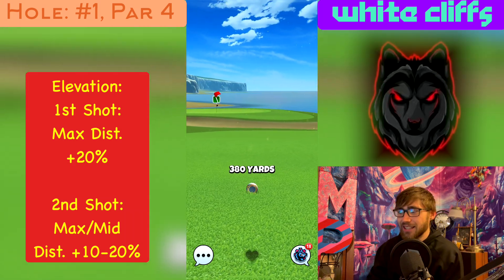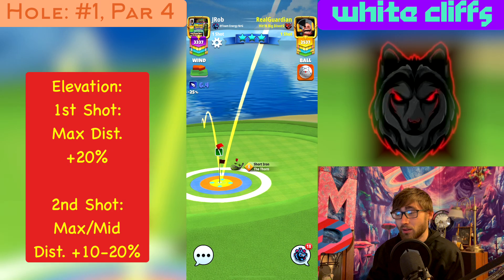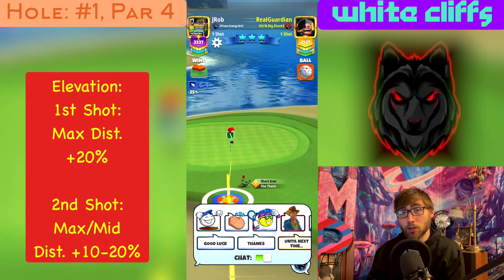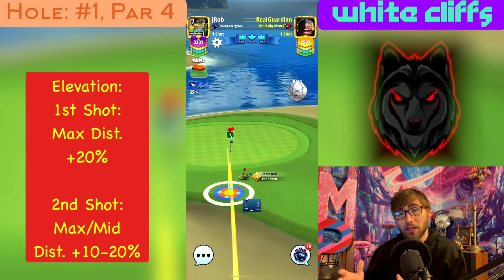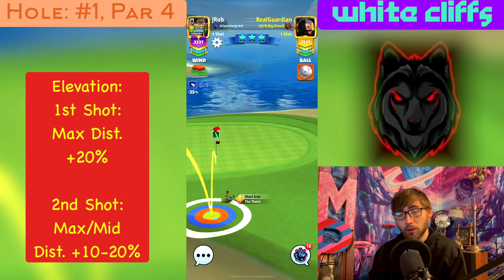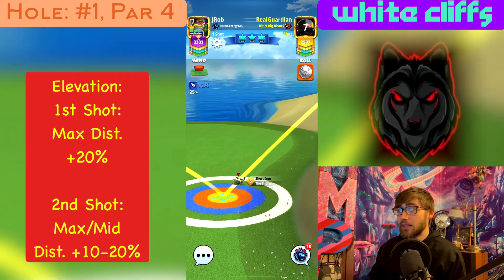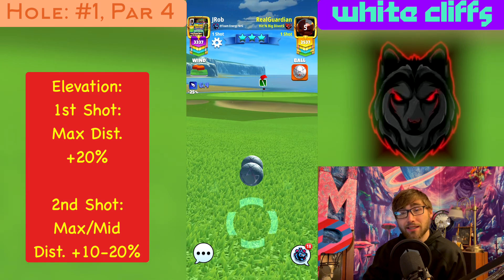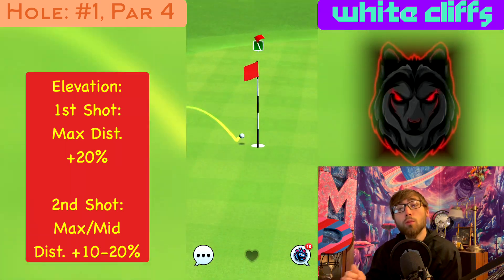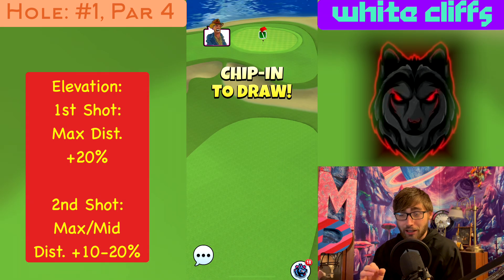That's going to set us up for one or two different shot options. Depending on your club level, you may want to go with the Thorn or one of our other options. For this first shot off the tee box, we're playing it at plus 20 percent at max distance. On the right-hand side we're playing this at plus 20 elevation with a 6.4 miles per hour wind. He was adjusting roughly mid-distance and went about 2.3 to 2.5 rings — about halfway through the blue. He hit a double-great left, so we definitely need to account for elevation.